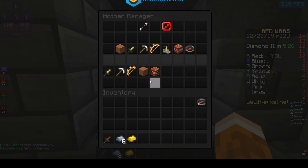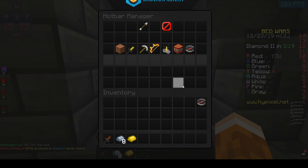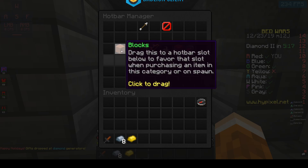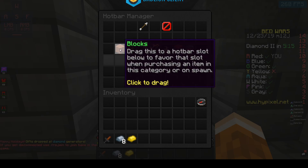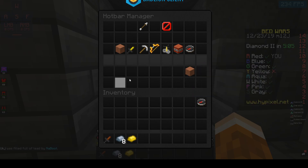Now what you want to do to have this be completely different, I'll just get rid of this really quickly so it's easier to see. Let's say you want your blocks to be in your 8th slot — you're going to click this, drag it to your 8th slot, so pretend this was your inventory. Put that there, then right-click to place it down.